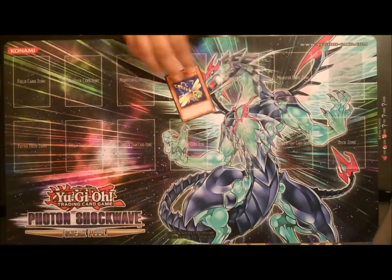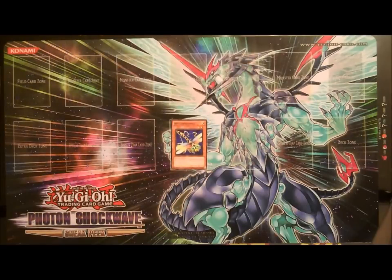The next guy is kind of the Emmer's Blade or Recruiter of the deck — it's Watt Dragonfly. If this card is destroyed by your opponent's card, either by battle or by card effect, you can special summon one Watt monster from your deck. So he kind of helps you toolbox what you need.